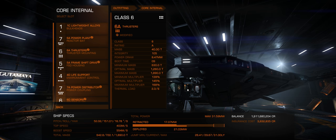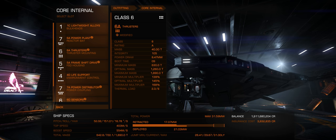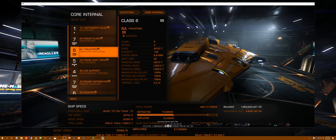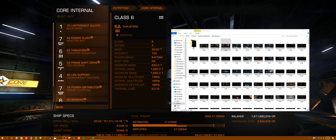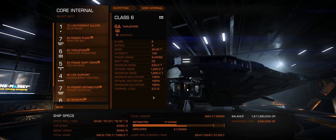Let me bring up a screenshot I took before I moved the Python modules. So here I've got them overlaid — this is Python. You can see pitch, roll, yaw: 48 and 151, top boosted speed 505. So definitely a little bit more maneuverable than the Python.